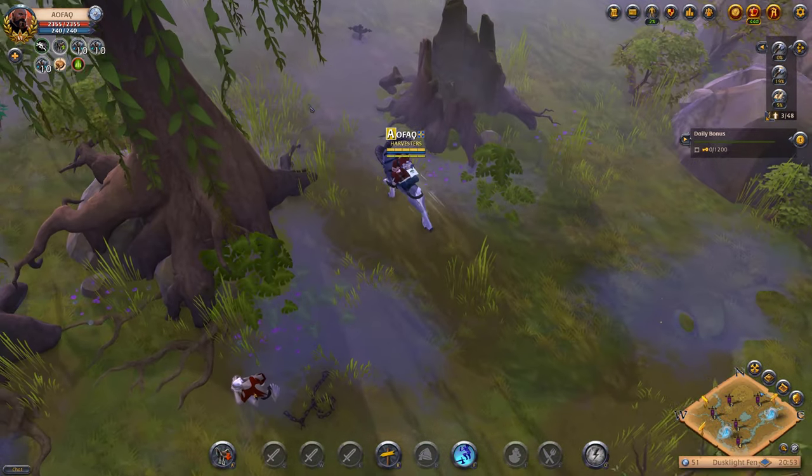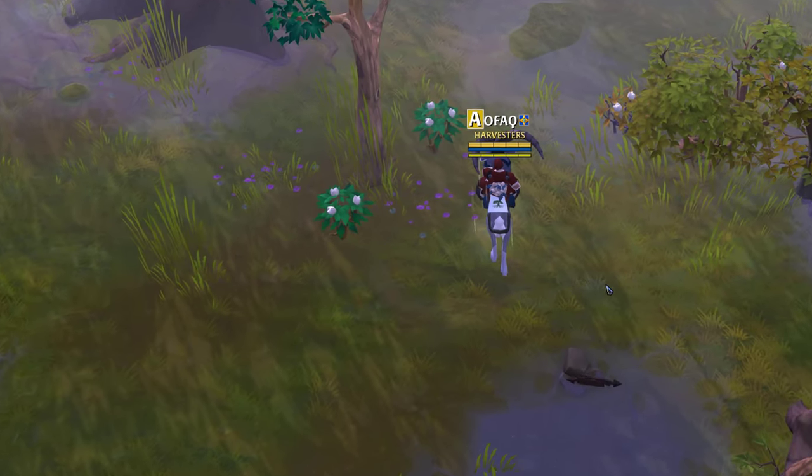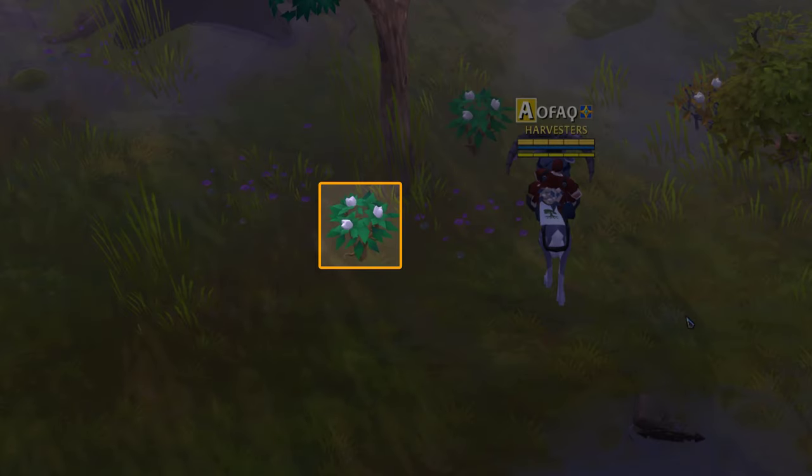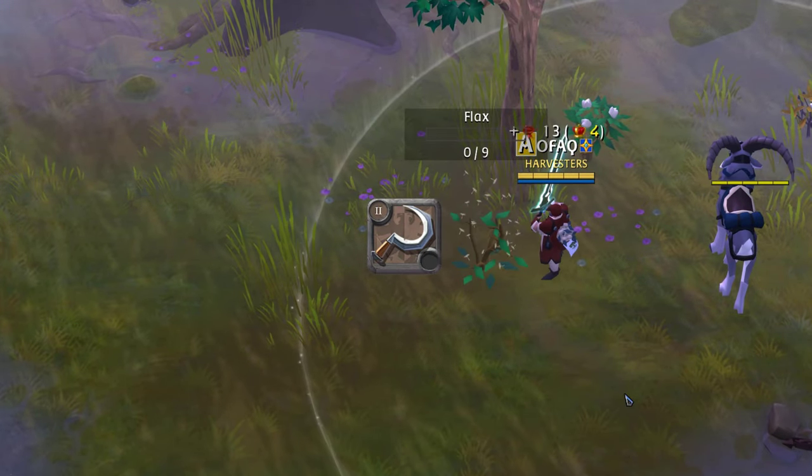What does flax look like? Like most tier 3 resources, it's a pleasant shade of green like this. Make sure you bring at least a tier 2 sickle with you when you go.